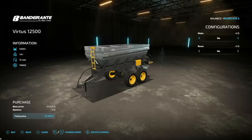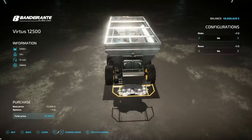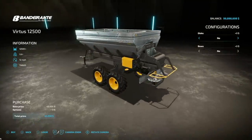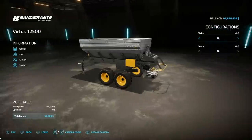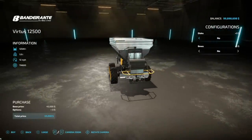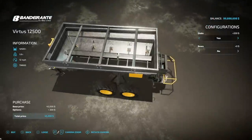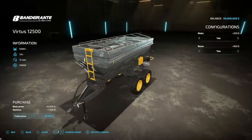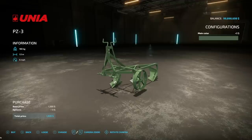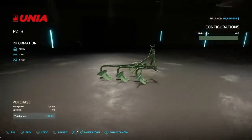Next up we got a new fertilizer spreader from JA Monning — this is the Virtuous 12500 from Banderante. It holds solid fertilizer and lime, spits it out at 12 miles per hour. It's 18 meters with lime and 36 meters with solid fertilizer. You've got disc options yes and no, bows on the top, and it's 10 slots on consoles.